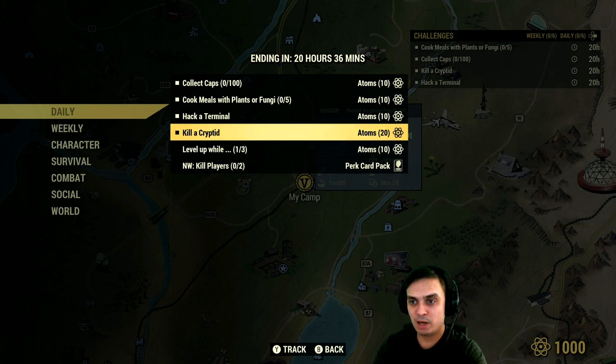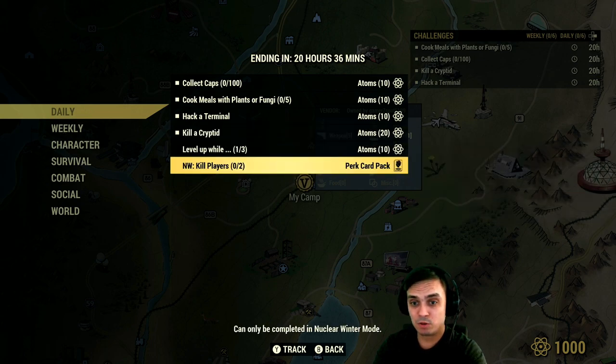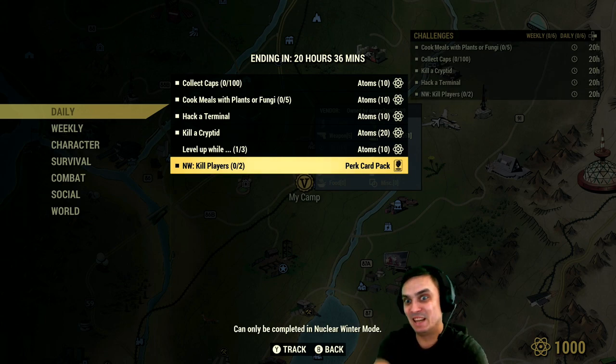So for today, we've got 50 atoms — no problem. Kill two people in Nuclear Winter and you'll get a perk card. That is exactly what I plan to do on today's livestream.